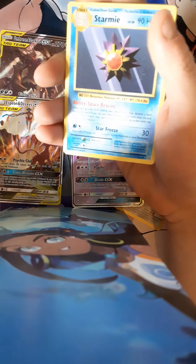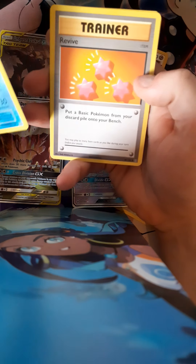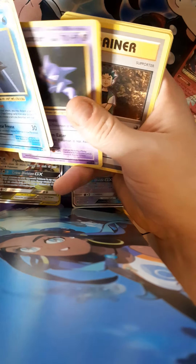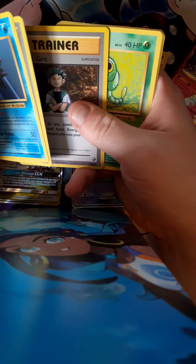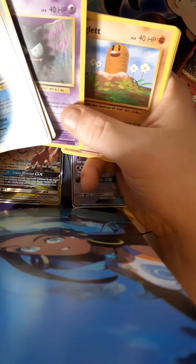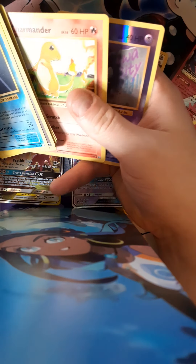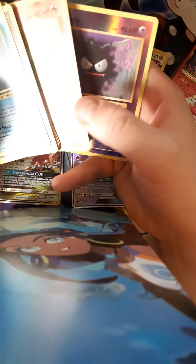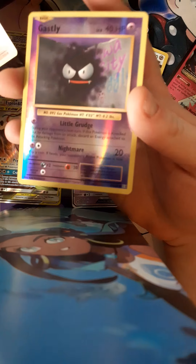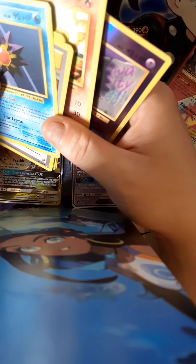Hopefully something good. I believe these have Break cards in Evolutions. We have a Starmie and a Revive trainer, Haunter, Kakuna, Gastly, a few other commons — Diglett, Rattata, Charmander — and our last card is a Gastly reverse. That really is Gastly, isn't it. So no holos out of that one.